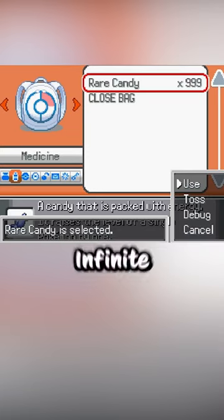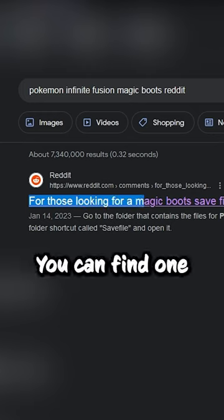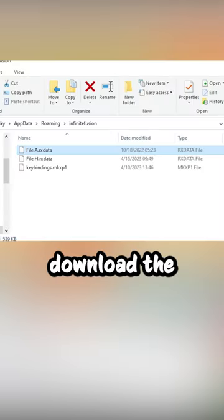How to get infinite rare candies in Pokémon Infinite Fusion. First, you will need to load a save file that has the magic boots item. You can find one by googling 'Pokémon Infinite Fusion magic boots reddit', or if you want the actual Google Drive link you can join my Discord.